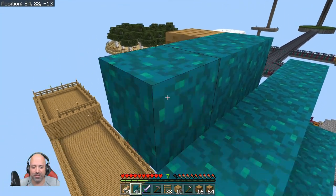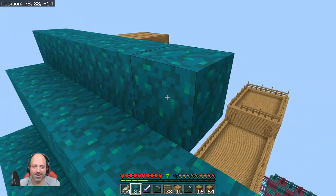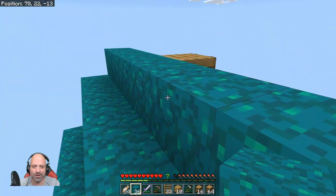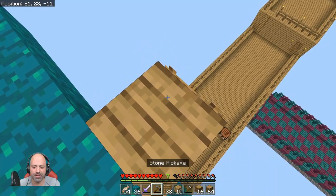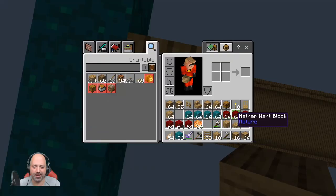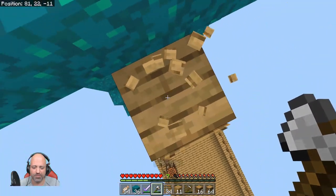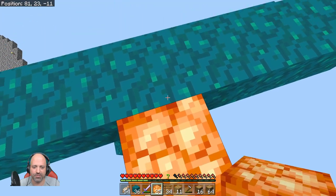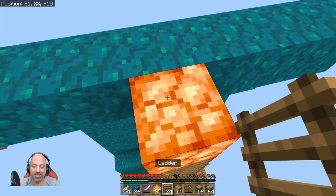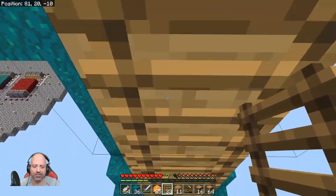Nice — the math actually worked out pretty cool, that's a good thing! I have an axe — use the axe, use the tool you're supposed to use. Then I'll put a shroom light up. Can I put a ladder on a shroom light? Yes! Things are actually working out in my favor. Minecraft, you're doing what I want you to do — are you feeling okay?